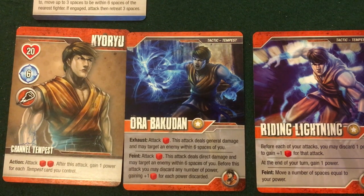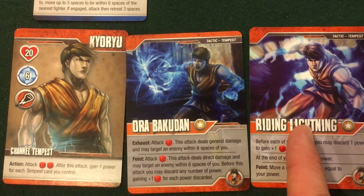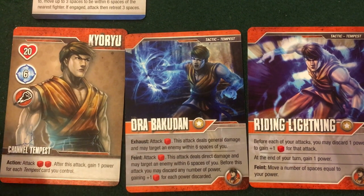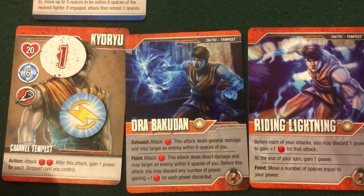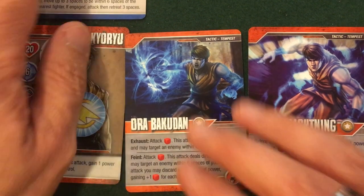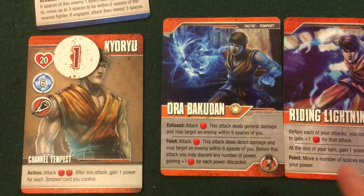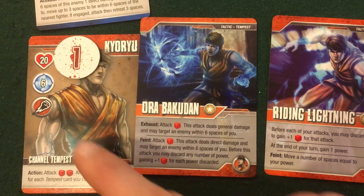I've now got two tactics plus my basic character attack. For my action I'm attacking two dice, and after this attack I gain one power for each Tempest — now I gain two power instead of one. I'm going to use Riding Lightning because Anastasia has two life left and I need to do two damage, so I don't want to take any chances. I'll discard the power I have to get plus one die and roll three punch attack dice instead.